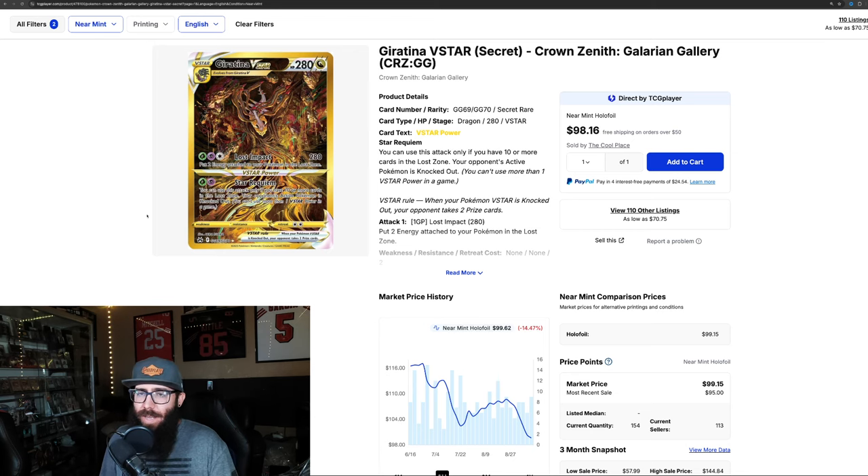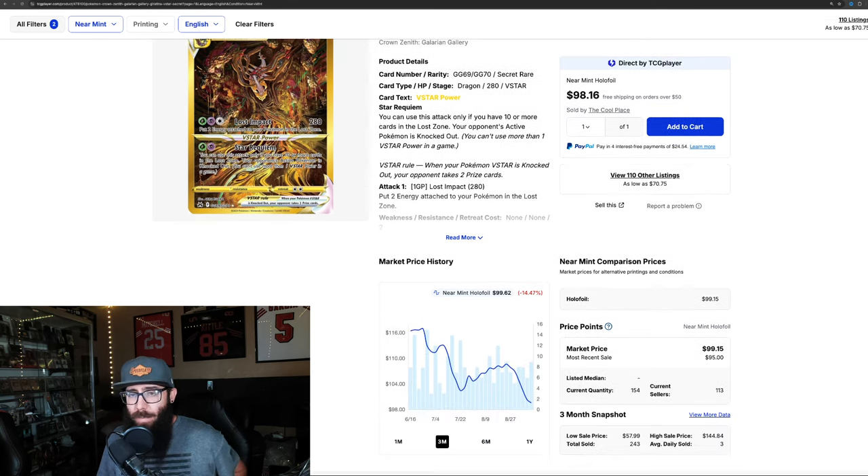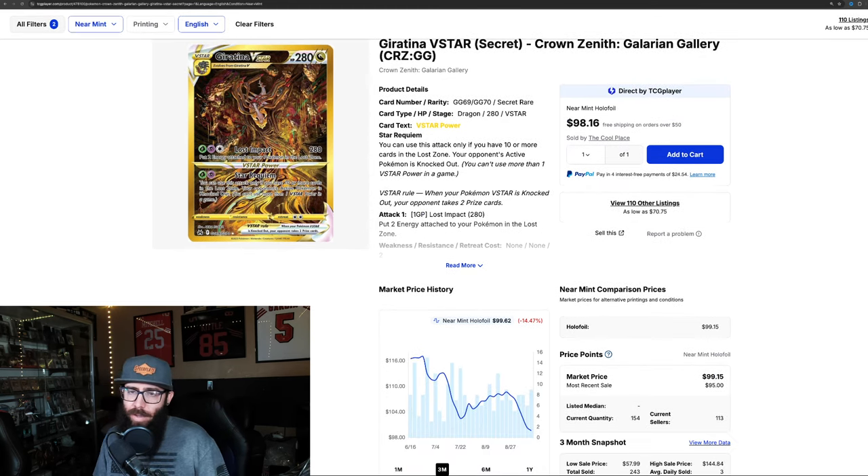If you guys are looking at picking up some Crown Zenith, possibly master setting it, or you just want to get the gold cards - if you haven't seen these cards in person, these gold cards are absolutely stunning. The Giratina, this might be the time to pick it up. Sub $100, I don't know how long it's going to stay there. You could have got this for like $60 back here. It peaked at $138, and it's on its decline. I would expect this card to bounce back just because of the popularity of the Pokemon and the gold card, but it does depend on how many flood the market.